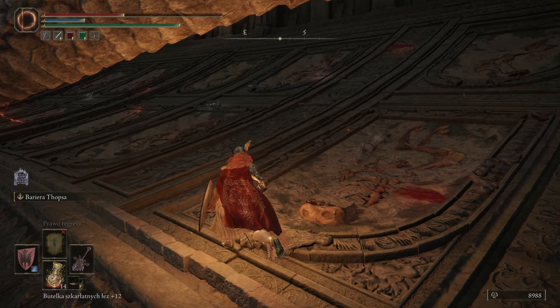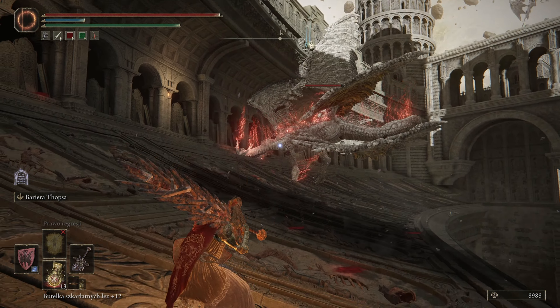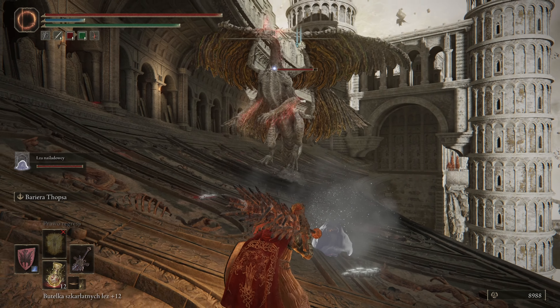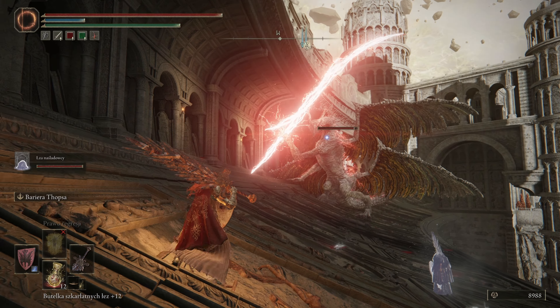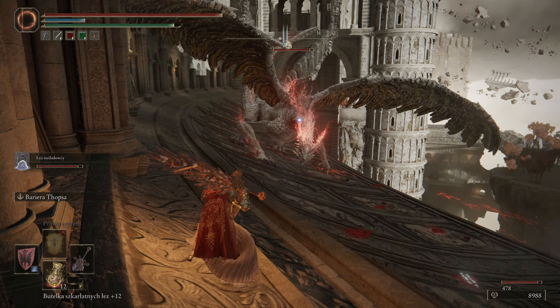Zaczynamy mocno – nie możemy tu wezwać konia. Anos przysmażył. Może weźmiemy swoją łzę na śladowcy, żeby nam łatwiej poszło. Dobra, będzie rzucał. Udało się uniknąć. Ja bym sobie wziął chyba mieczyk, który jest krwawieniem, bo możliwe, że mu więcej zrobimy.